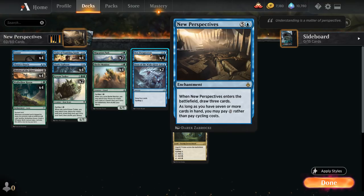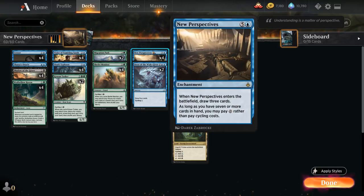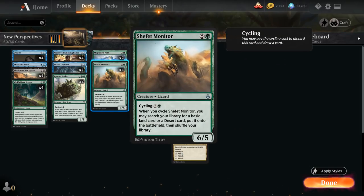As soon as we play New Perspectives, hopefully after drawing three we have seven or more cards in hand, so we can start cycling for free and draw through our entire deck. At some point we're going to run into cards that don't cycle — additional copies of New Perspectives, maybe some ramp cards like Haven or some basic lands — and then we'll be stuck.